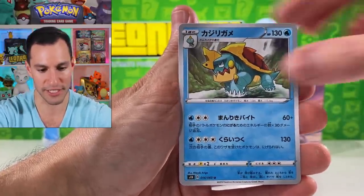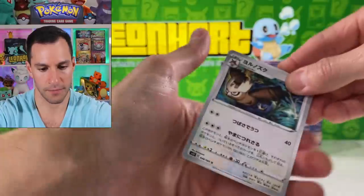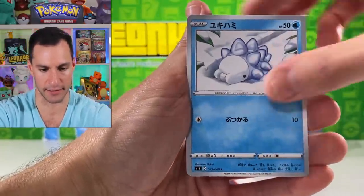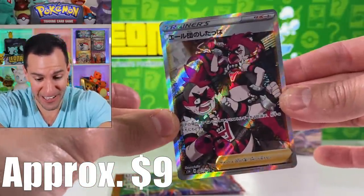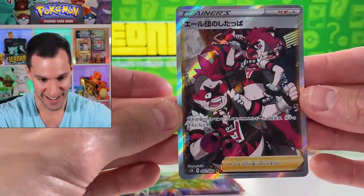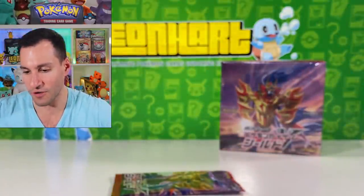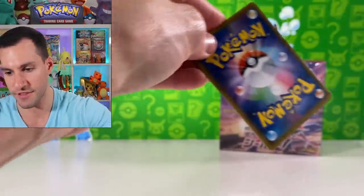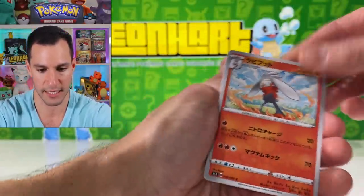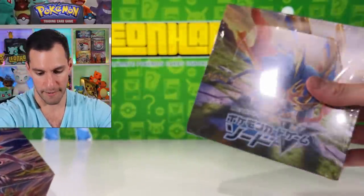Dreadnaw — two packs remaining. Oh I see something shiny at the end! Hootie and the Blowfish, Munna, Team Yell Grunts — I think that's what it's called — full art trainer supporter card! Not the biggest fan of them but this is a cool looking card. The whole trainer supporter cards with characters on them are beautiful. Raboot, Eldegoss, Lanturn, Wooloo, and a Metal Saucer. That was that box!